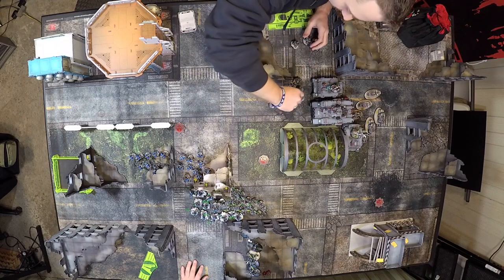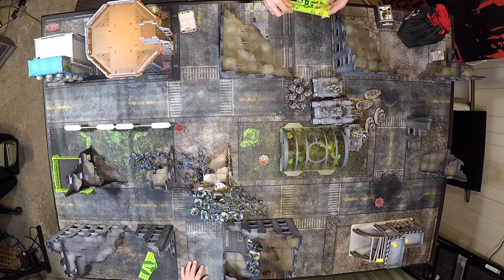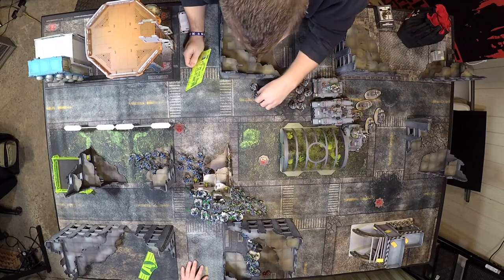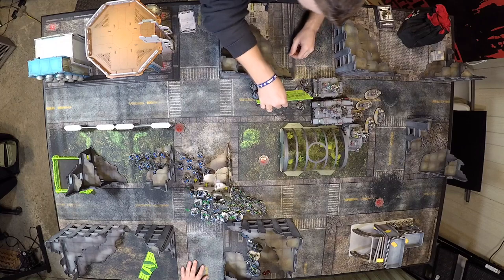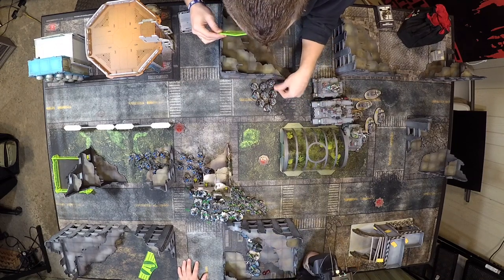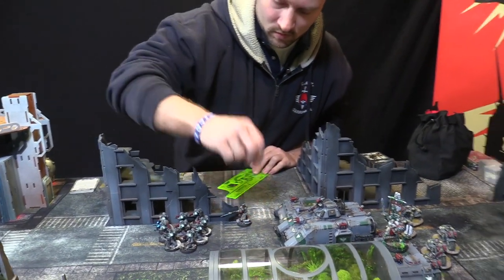We probably want some plasma out in front — that would be a good idea. Let's move six inches forward. Nathan has also agreed to allow me to play with the Beta Bolter rules, which will be useful. Pretty sure everyone else is playing with them too.